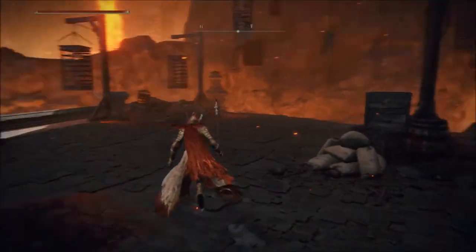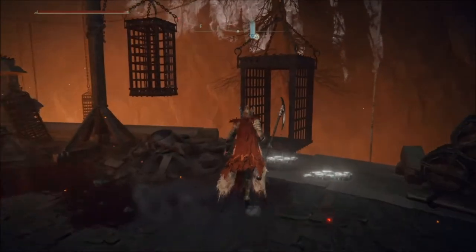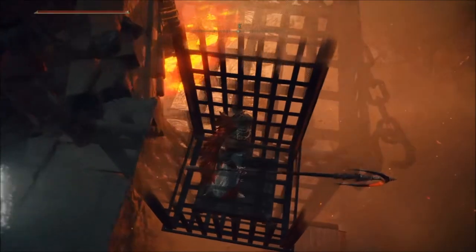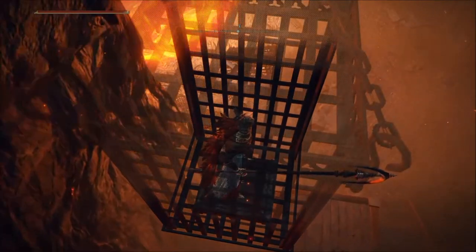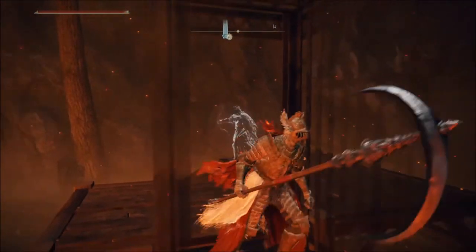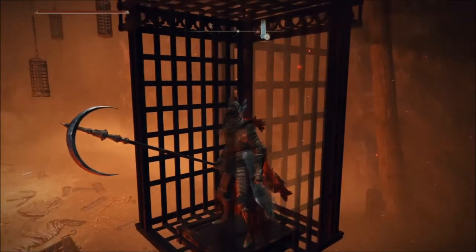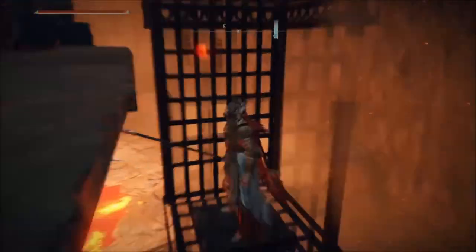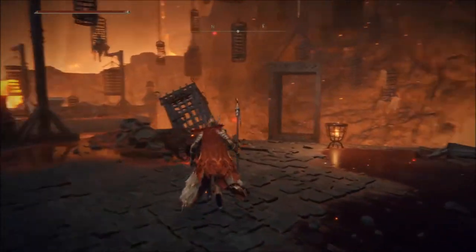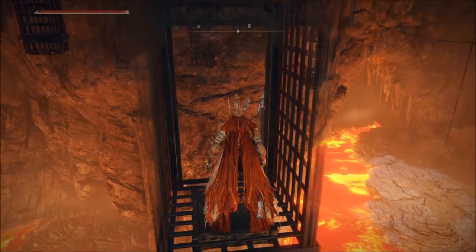I'm gonna explore a little bit here — I wanna see what's in the bottom, I haven't been down here yet. There's nothing in the area. I think the other side is where the lava dragon is — I'm not sure. We're gonna focus on the mission now and later come back to maybe kill him.